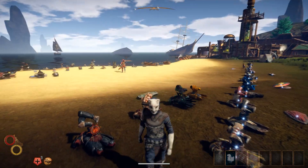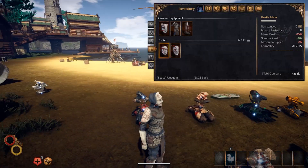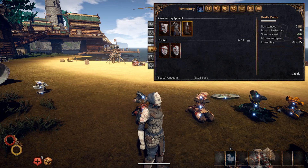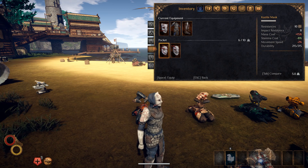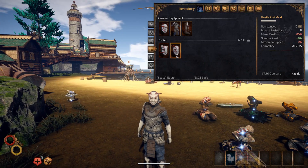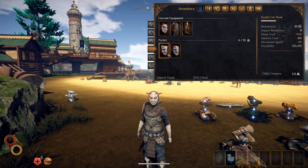We'll begin right here with the actual armor sets — I feel like most people want to see this anyway. Here is our first one. I'm not even going to try to pronounce the name because I'll just butcher it. The masks all have the same stats, they just look a little bit different. We have that mask and the cat mask — all the same stats.